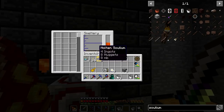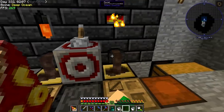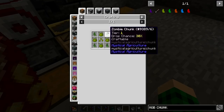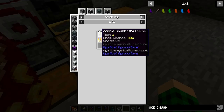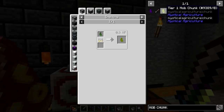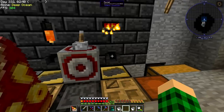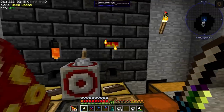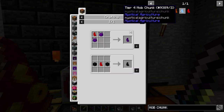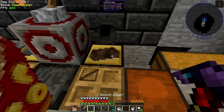Looking at mob chunks - tier 1 mob chunk is just zombie chunks from melting. I wonder if I can get zombie chunks from killing pigmen in the nether. I could find a zombie spawner or make one and set up an automated way of getting zombie chunks. I'll need wither skeleton chunks to get wither skulls, and blaze chunks, gas chunks for the different mob types. This casting table is the last thing I need to break and replace.